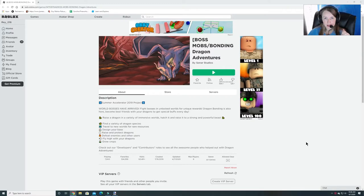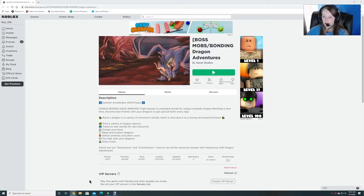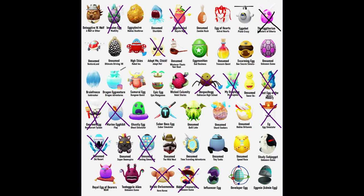Hey guys and Raidrops, welcome back to Burgess Funhouse. We are doing our next egg hunt and we're doing Dragon Adventures. Before we do that, I want to show you all of our eggs — these are what we have so far. We are working on this one next, which is super cute, so you can keep up with where we're at. If you don't have one of these eggs, check my channel and look for those, and we will continue until we get all of them.